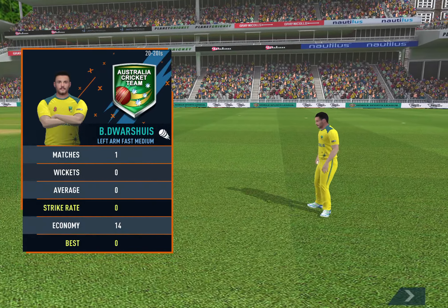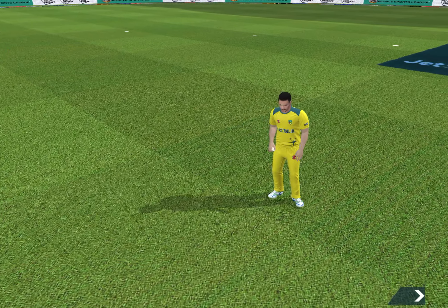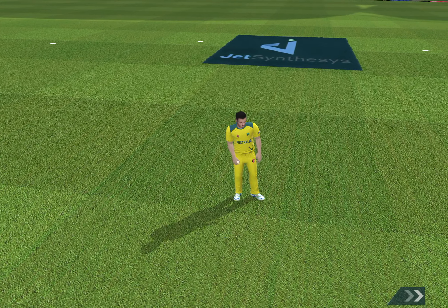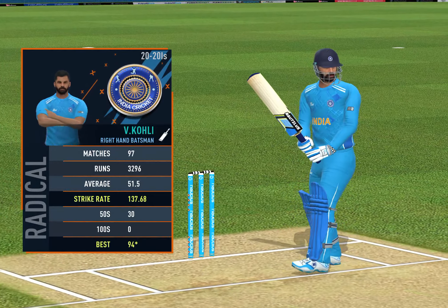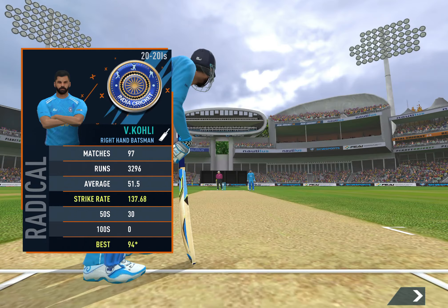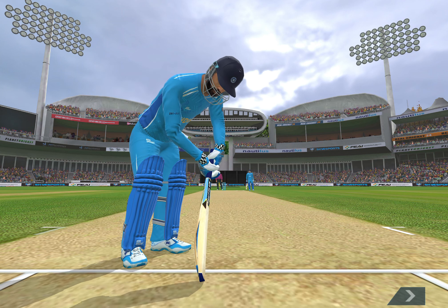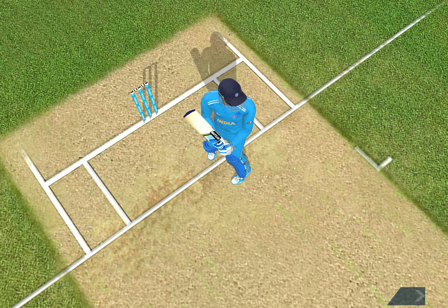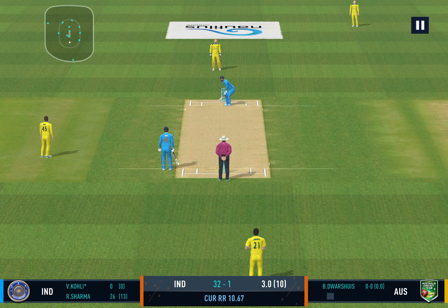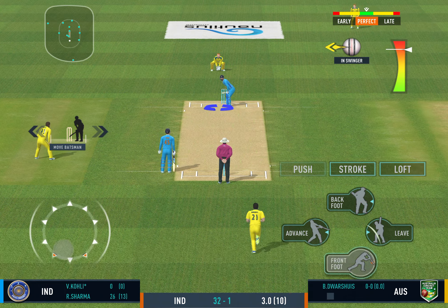Baseballer into the attack. But that brings us to the end of the power play — the fielding captain can now have more fielders outside the inner circle.